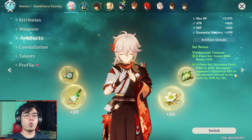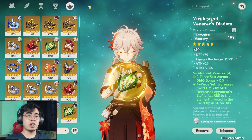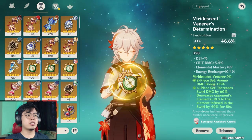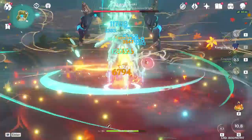For artifacts, in both builds you will be using a 4-piece Viridescent Venerer — this is just way too good to pass up on an Anemo character (except Xiao). For the triple EM build, you go triple EM on Sands, Goblet, and Circlet. This will be hard to farm so you can settle without triple EM at first and build onto it gradually. For the sub-DPS build, you go Attack% on Sands, Elemental Damage Bonus or Anemo Damage Bonus on the Goblet, and Crit Rate or Crit Damage on the Circlet depending on what you're missing. Maintain a Crit Rate to Crit Damage ratio of 1:2 while still maintaining a high attack value.